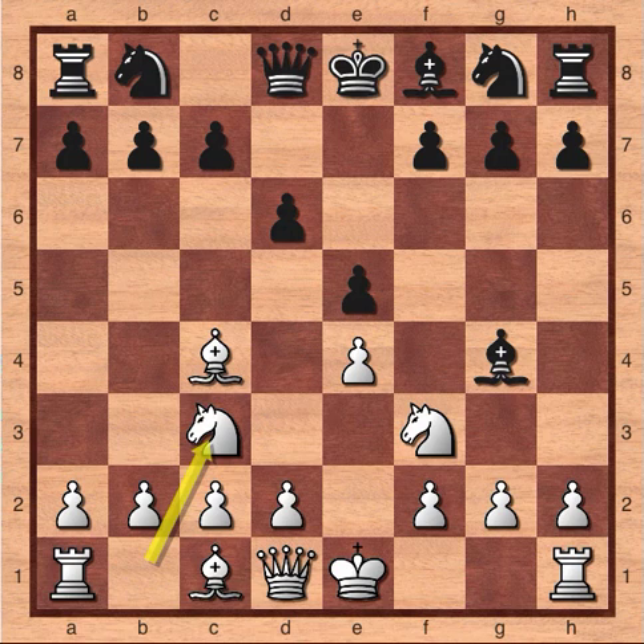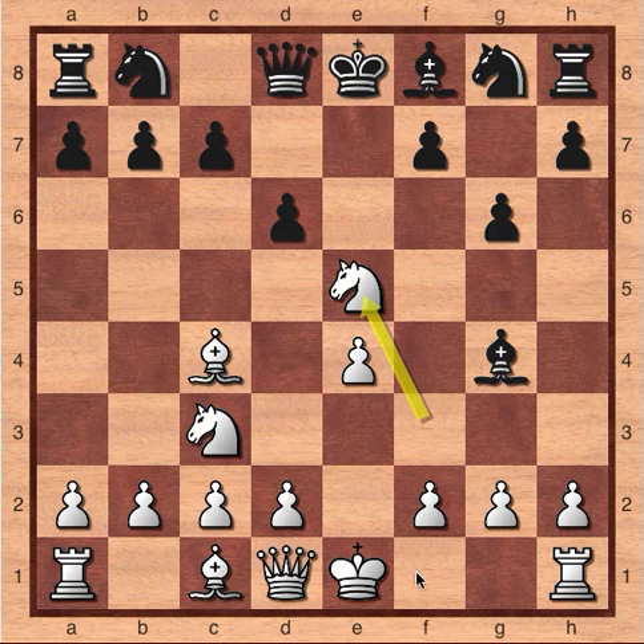White continues knight to c3, moving the knight toward the center and developing another piece. Black plays pawn to g6, planning to move the bishop on f8 to g7. But you'll see this plan is too slow, because White has a big surprise for Black. White plays knight captures pawn on e5, Nxe5. This is a move that looks crazy, because now the Black pawn can capture the knight, or the Black bishop can capture the queen.